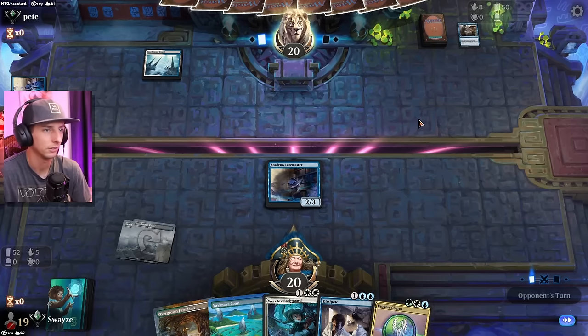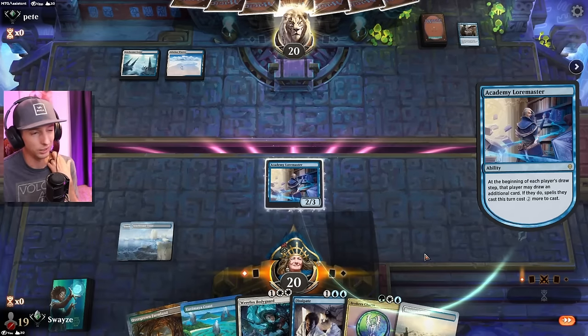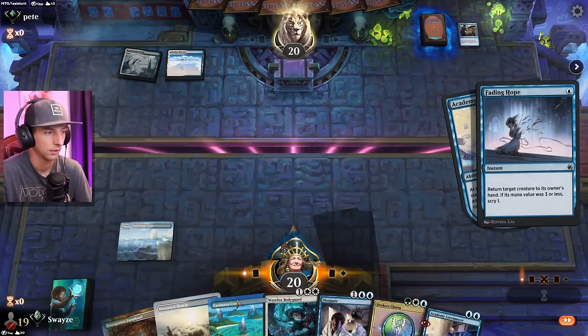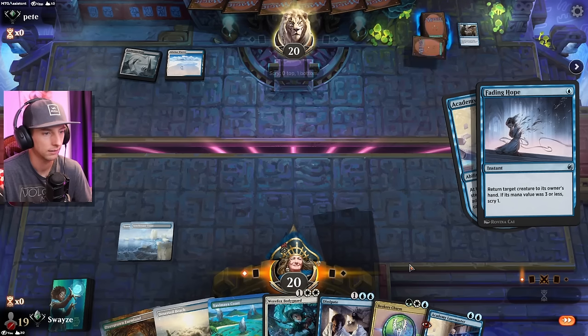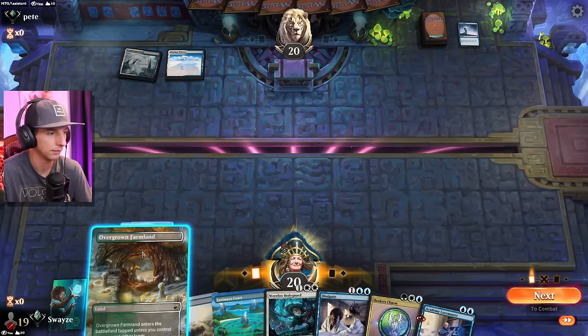Azorius — sleight of hand. Could be just a spin on Mono Blue, which might be a really good matchup for us, actually, now that I'm thinking about it. I don't know why they'd do that. I will decline this now because of that, and we'll replay it.